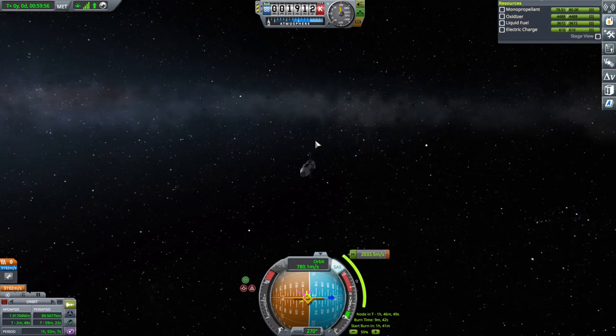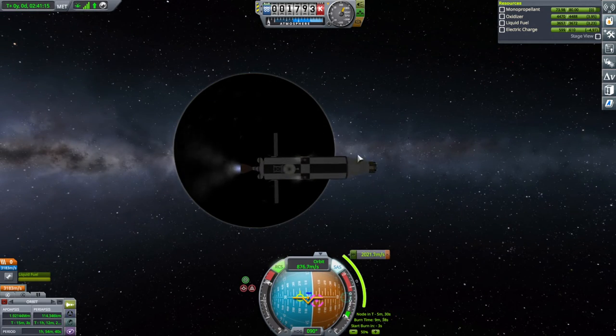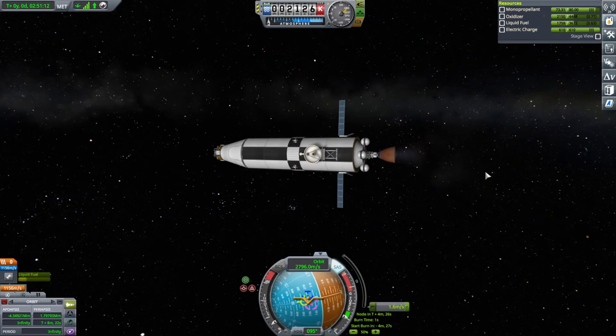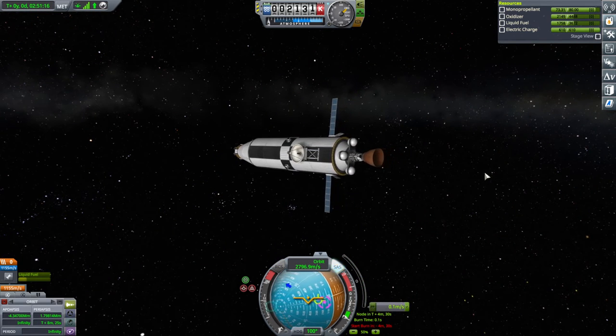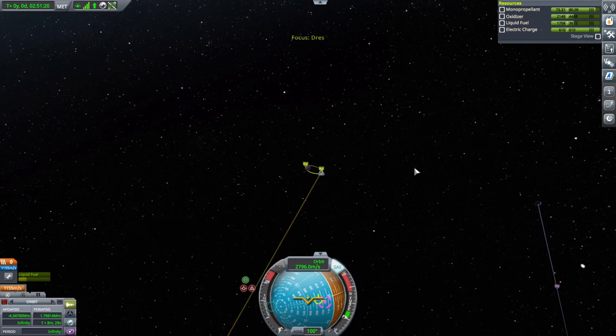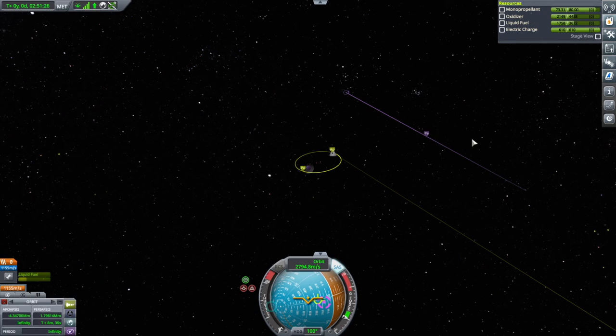Let's do this burn first and see if we can get this on its way. Late by a fraction of a second - we'll probably have to do a mid-course adjustment and a pretty hefty one too. We are on escape. Let's see Dres apoapsis. We're coming in like that.